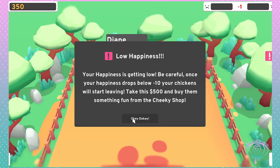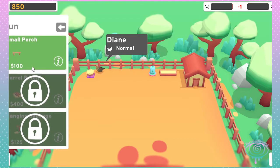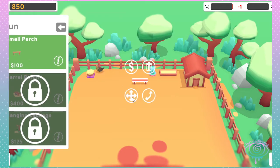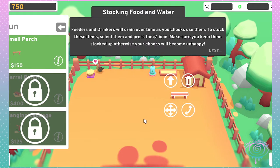Take this 500 and buy them something from the shop. Feeders and drinkers will drain over time as your chooks use them. To stock these items, select the money icon.